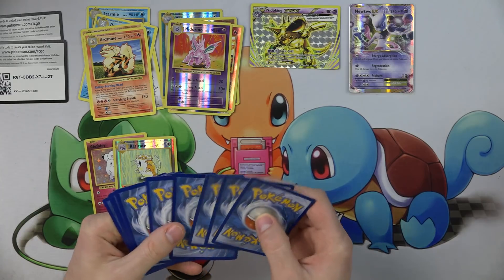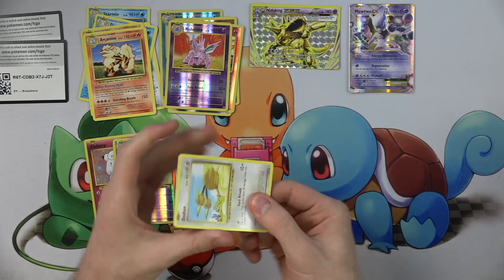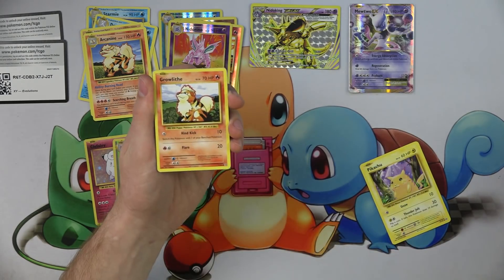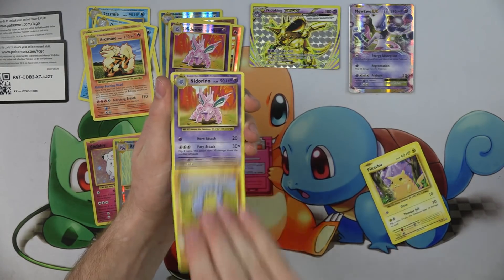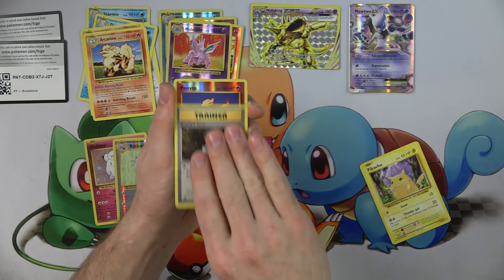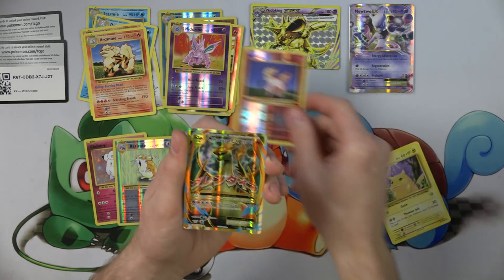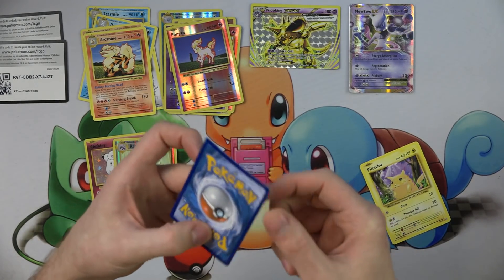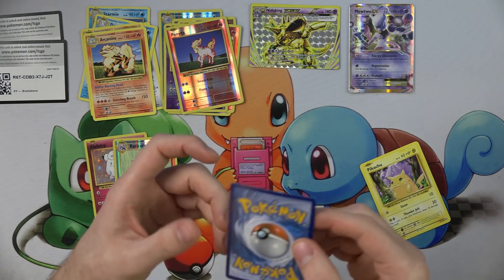More codes for you. Here we go. Doduo. Machop. Growlithe. Onix. Nidorhino. Devolution Spray. Brock's Grit. A Reverse Ponyta. Oh my god — what a good last one to get, huh? Oh my god, it's chipped. It's basically worthless.